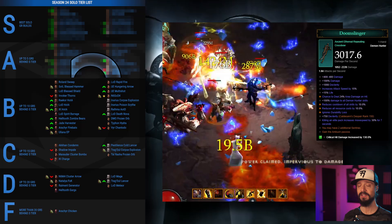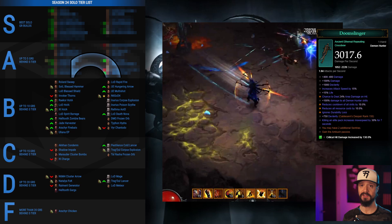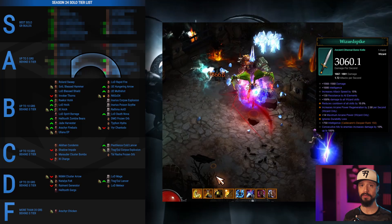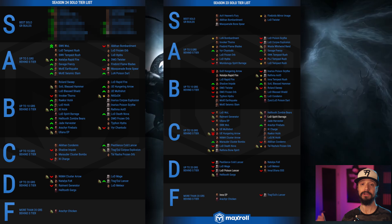New to the tier list, we have the N6-GOD-4 Demon Hunter, which leverages the Natalia starter set of Season 24 and four pieces of the GOD set, with the speedy Doomslinger Ethereal for some fast farming gameplay. This build is also a strong season starter and probably the best way to make use of your Natalias for farming. For Necromancers, the Legacy of Dreams Death Nova build uses Black Bogs Sharp to rise to B tier, but for the two Inarius builds and the Rathma build, Black Bogs just isn't enough to push out of B tier. For Wizards, the Wizard Spike Ethereal on the Typhon Hydra and DMO Frozen Orb builds is enough just to keep up with the power inflation, but not enough to rise a tier.